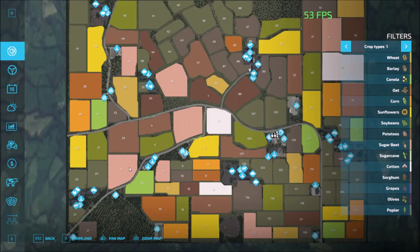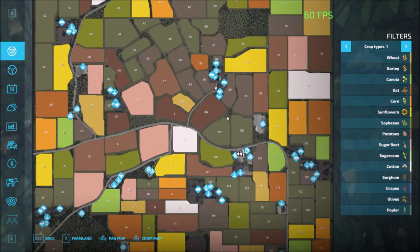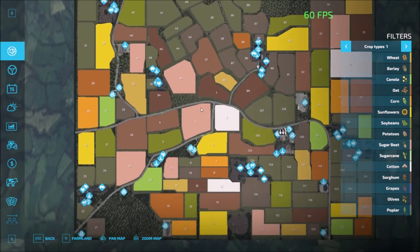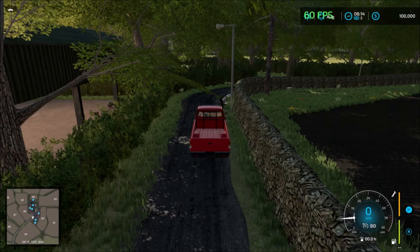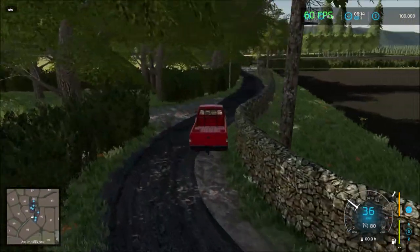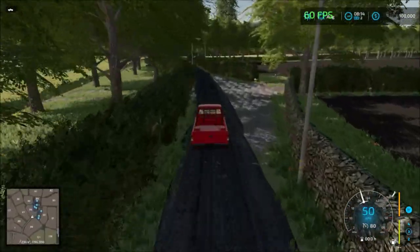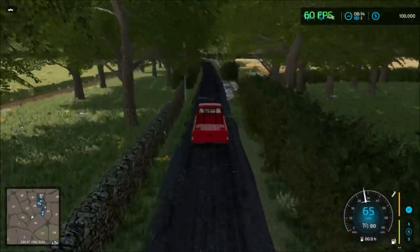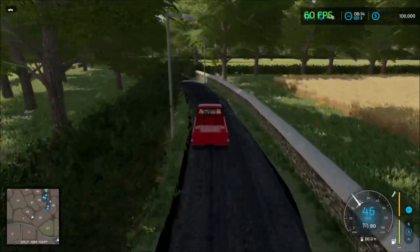I forgot to check which fields we own. I don't see any green numbers, so I guess you don't own any fields when you start off. Some nice small fields along the way.